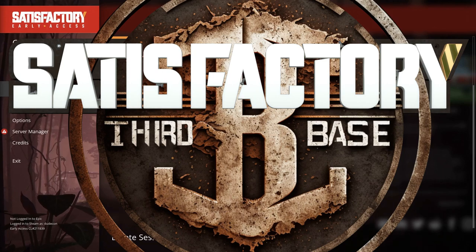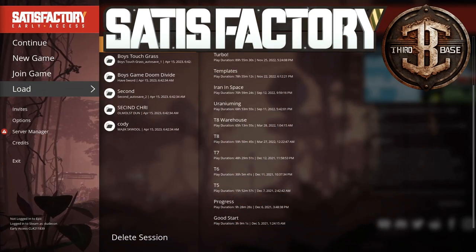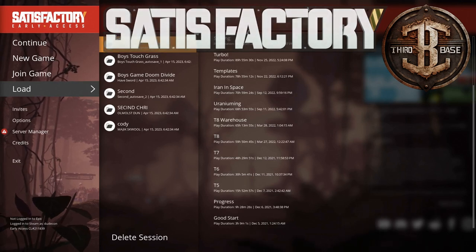This is a base I started shortly after I did the fourth base video — well, just after Update 5. Update 5 came out and they introduced the Soft Hard Clearance, Zooping, and Train Collisions.